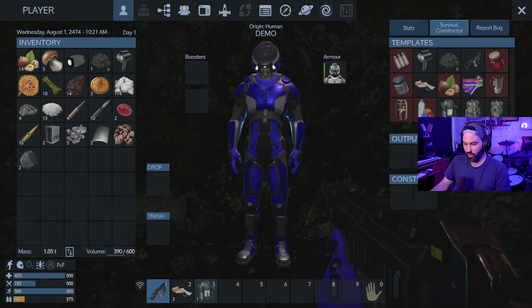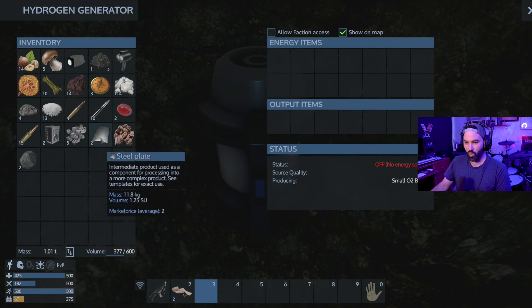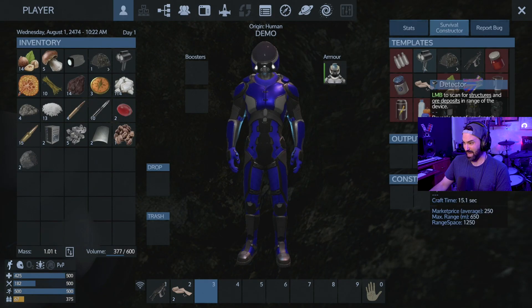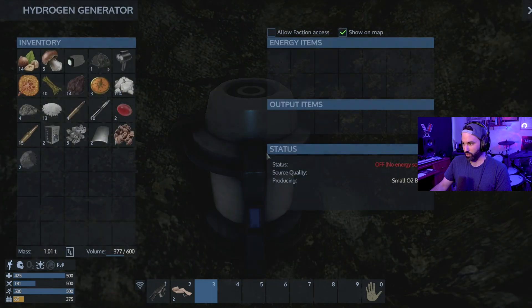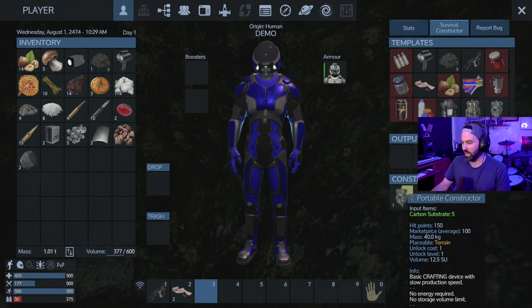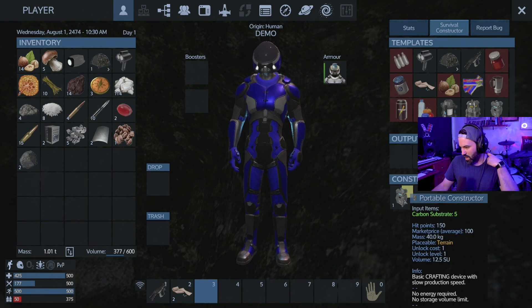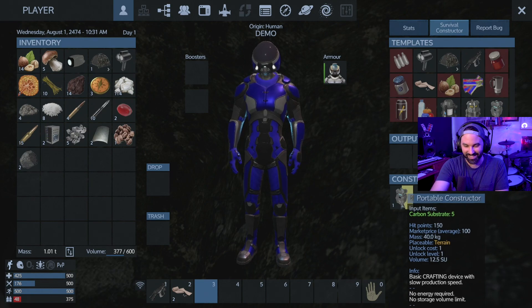The tent doesn't help with radiation. Let's put this thing down. Can I make biofuel — how do you make biofuel? I saw that that's what the O2 condenser requires. Oh — carbon substrate. I have a feeling I might end up dying before I can actually do this. What I probably should have done before going out there is tried to craft some stuff first. This is really tough — we're figuring it out as we go.